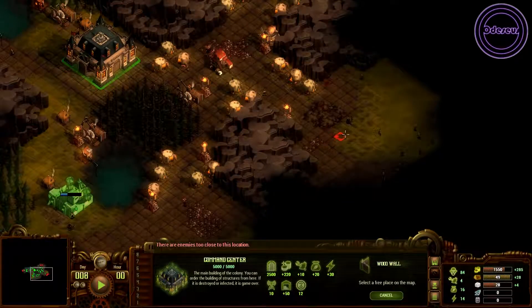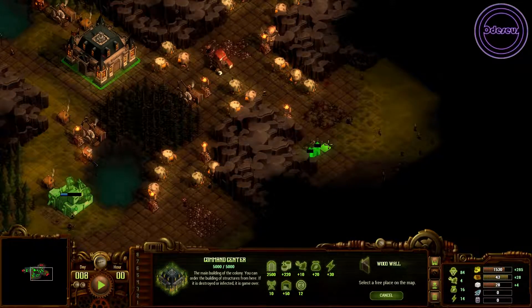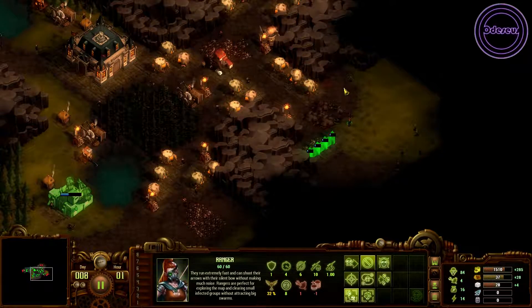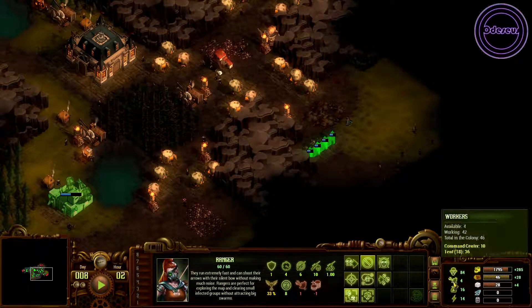Tip number 1: spacebar. This one is so simple but it's so easy to miss. You can pause the game with the spacebar and this has a couple of really big benefits. The first benefit is that when you're paused you can continue to start building. So effectively, if you hear that the horde is approaching from the west, you can pause the game, throw down lots of towers, walls, and traps — and then when you resume the game the defences will build, and they'll likely be fully completed long before the horde actually arrives.